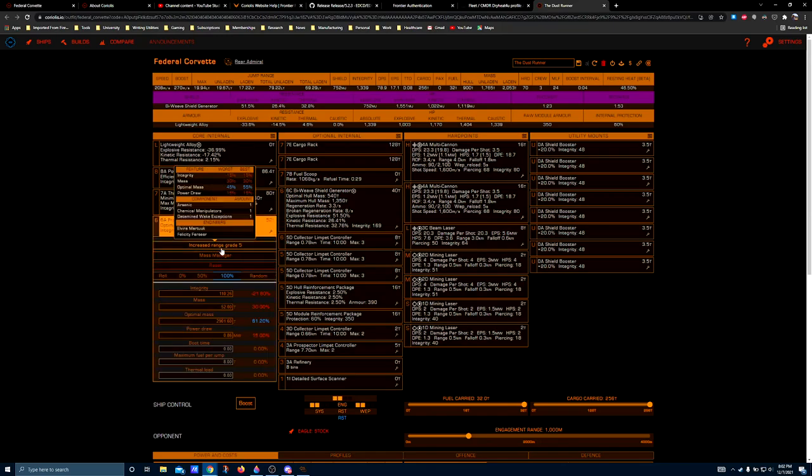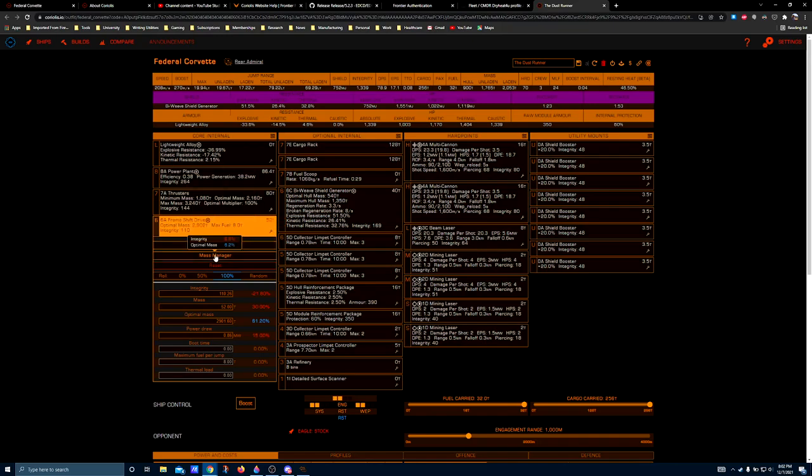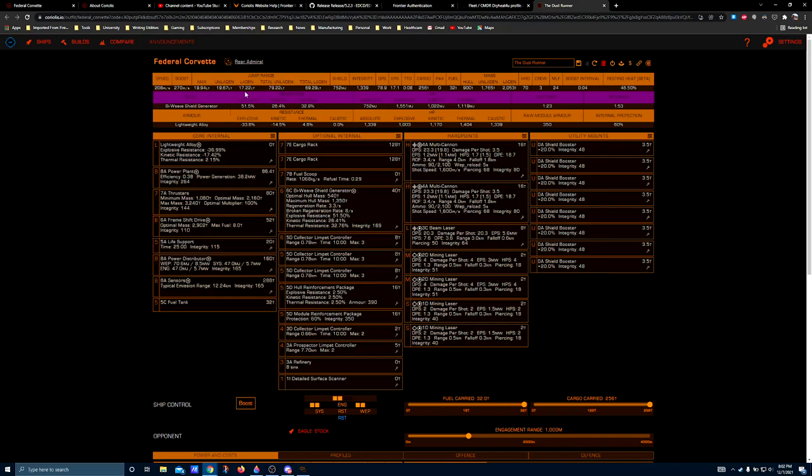The frameshift drive I highly encourage engineering on — increased range grade 5 and mass manager. If you happen to be sitting on a 6A Brewer frameshift drive and you don't have an Anaconda to stick it in, this is a good place to use it, although the difference is only about 2 to 3 light years. It takes you from a fully laden jump range of 17 to, at best, around 20. As a mining ship, I don't know many mining ships that jump very far — the sacrifices you have to make aren't always worth it, depending on your play style.